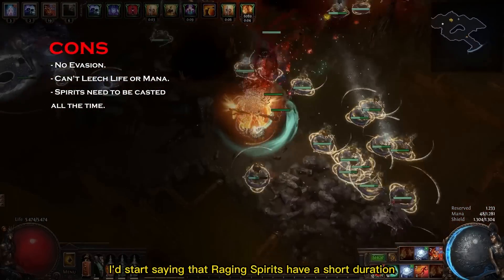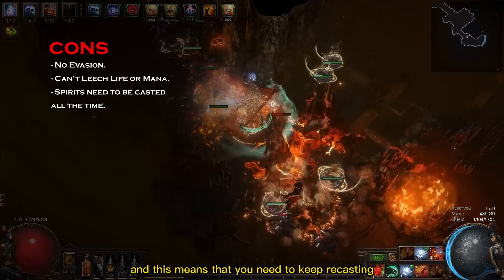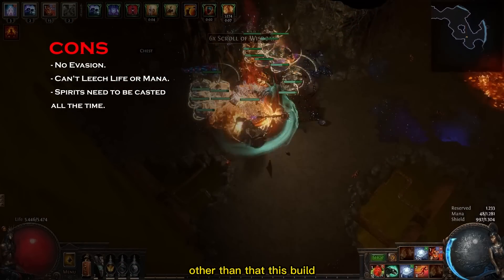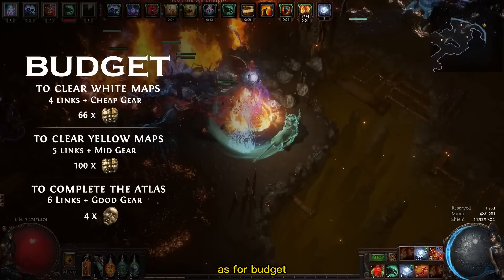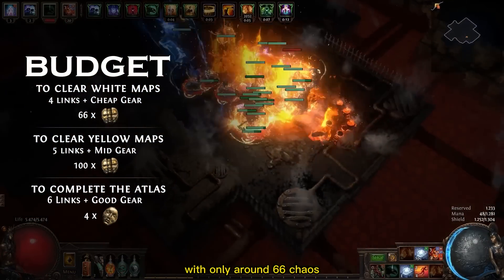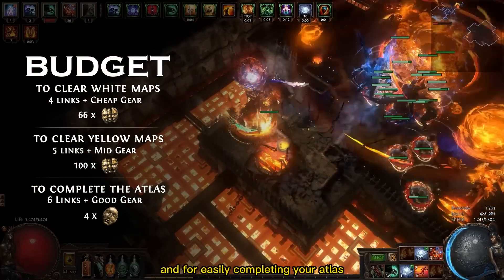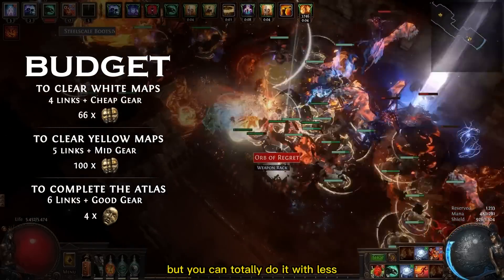To list the cons, Raging Spirits have a short duration, which means you need to keep recasting them while playing — this might reduce your speed a little. Also, this build doesn't have access to evasion or leech. As for budget, you can get it destroying early endgame maps with only around 66 chaos. To advance into yellow maps you need to invest around 100 chaos, and for easily completing your Atlas I recommend investing around 4 Divines — but you can totally do it with less.